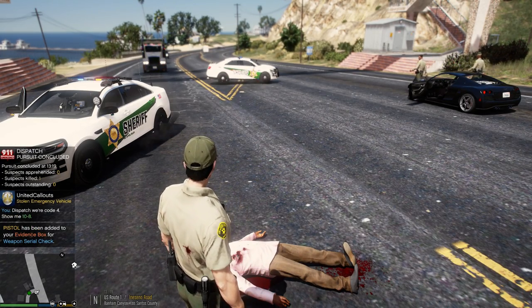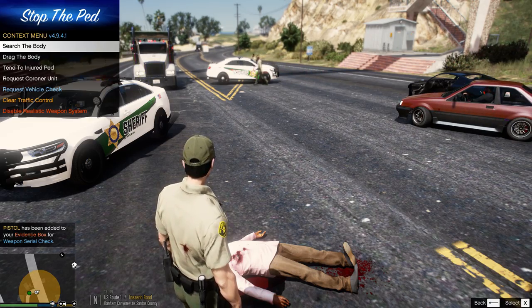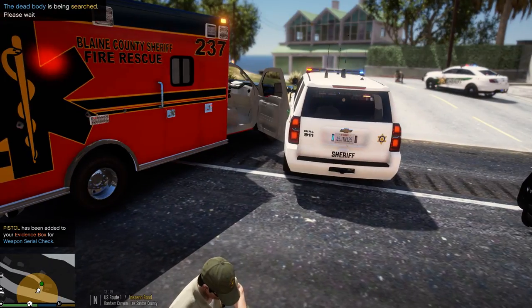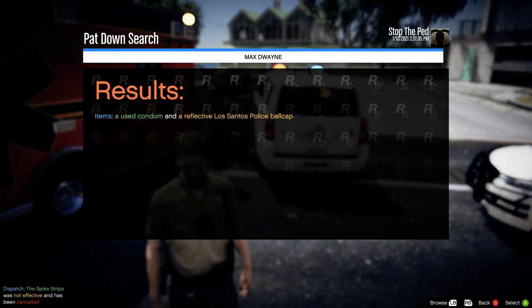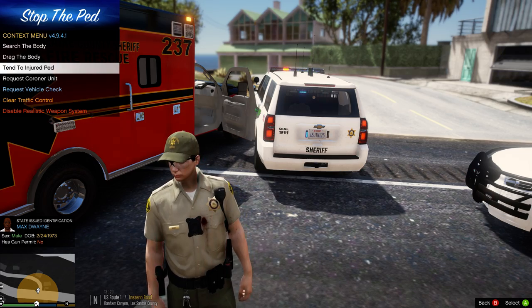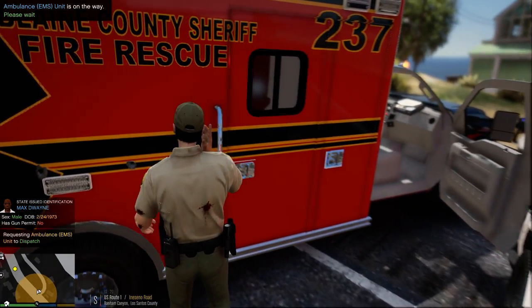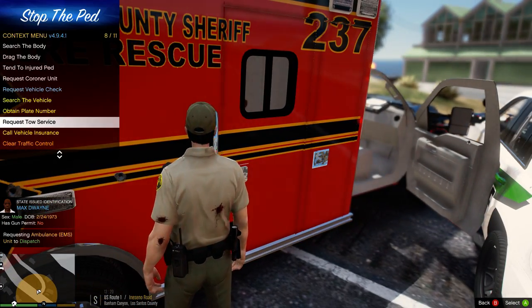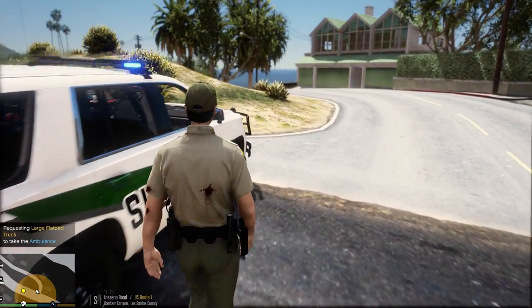He shot at us and we missed. Alright, let's shut down traffic. Let's search him and we'll get an ambulance out here. He had a used condom and a reflective Los Santos police ball cap. I don't know what he'd be doing with that. We got an ambulance out here. Flatbed, assistance required on Great Ocean Highway.